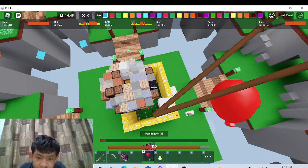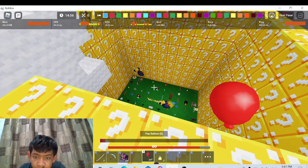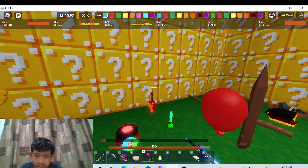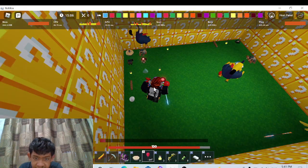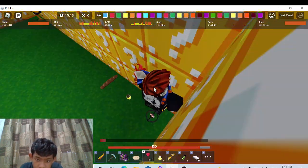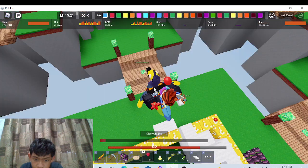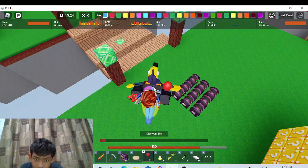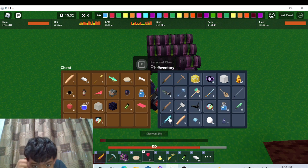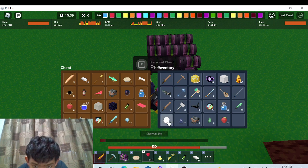All of the items are inside of the lucky blocks - so many items, so many various items! We got everything. We got a rage blade, I got a gold... So I'm gonna put it in the chest and put all of them in a chest.